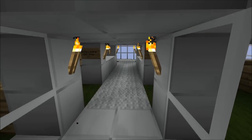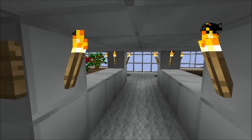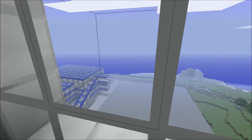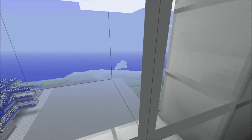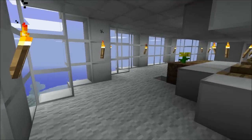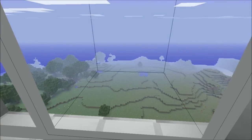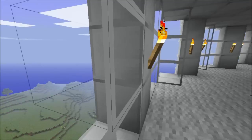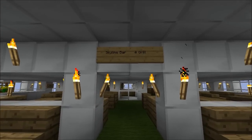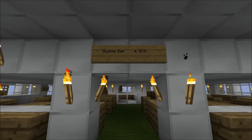Let's go up to the next level — the main observation level. It has some nice views as well, and also some amenities, which I'll show you in a moment. Let's take a nice look to the east. The first thing I'm going to show you is this — the Skyline Bar and Grill. You might recognize it from my first video; they used to be located at the Central Valley Junction, but now I've moved them to some new accommodations up here.